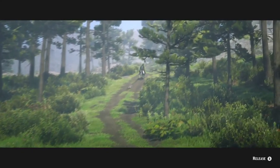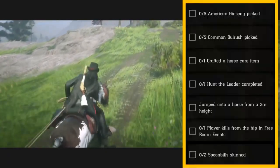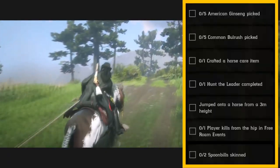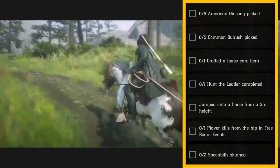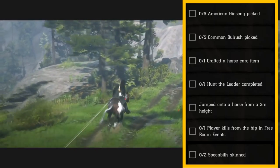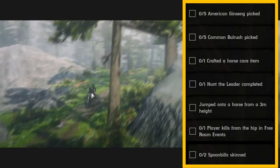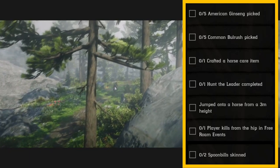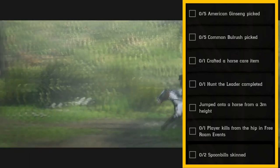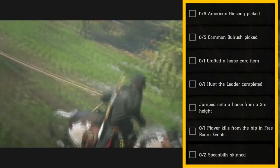Alright, let's get into your list here. Your list will consist of five American ginseng picked, five common bulrush picked, one crafted a horse care item, one hunt the leader completed — and that is going to be done by making sure you're in a posse. Press left on your d-pad, go to posse versus, and then you will find it in that location.